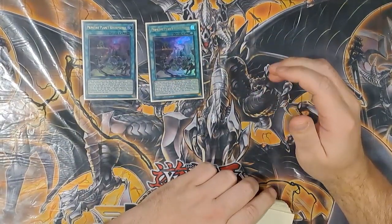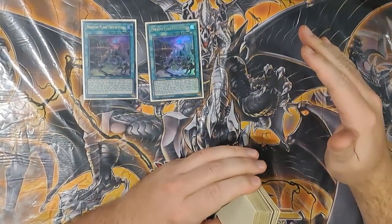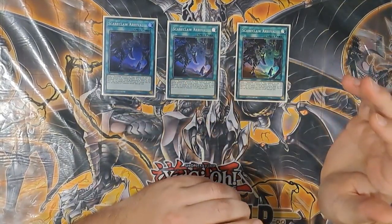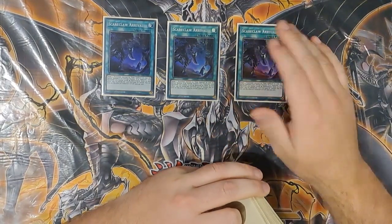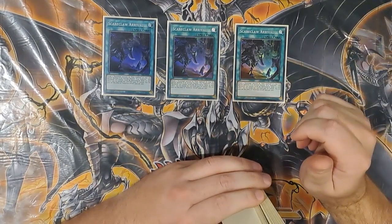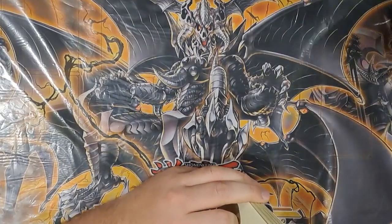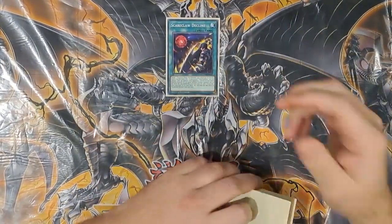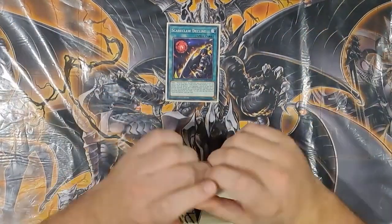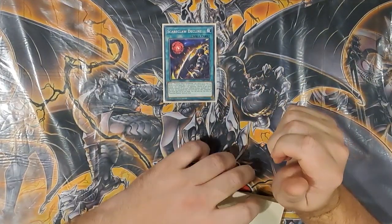The nice thing about Reichphobia is your opponent loses 100 attack and defense for every defense position monster on the field. If there are three or more defense position monsters on the field, you can pop a card your opponent controls. So it does quite a lot. Then you play three Scareclaw Rival — this is the Monster Reborn for the deck. The nice thing about this card is it's not once per turn, so if you have multiple you can just Monster Reborn them that many times — in defense position though. It also has a graveyard effect: if your Scareclaw Link monster is about to be destroyed by battle or card effect, you can banish this card instead, so it protects it as well. One Scareclaw Decline — this is a nice late game card. If you draw this and you've got no cards, you just add a Reichphobia from the field or graveyard to hand and activate it again to get the effect going.